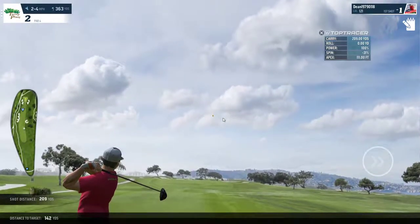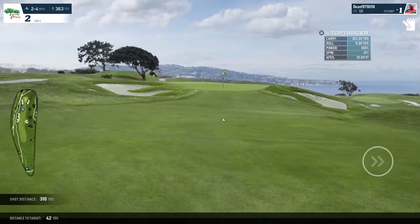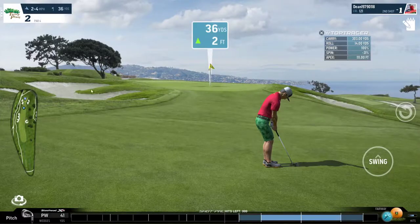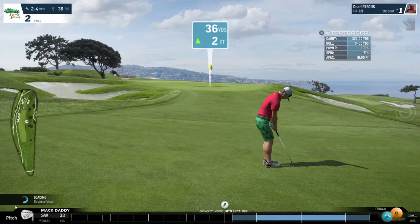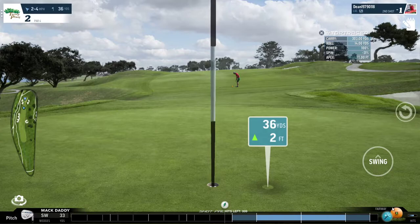A little bit early on the ding there. The shot carried 303 and rolled a further 14 yards, leaving us with a very short shot to the green. We can handle this a number of ways — a pitch shot with 33 yards power, but that will not include the roll that the ball can generate.